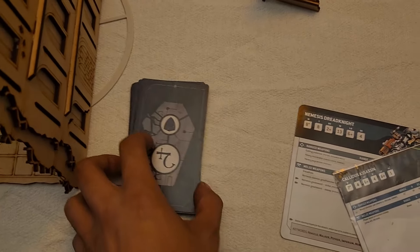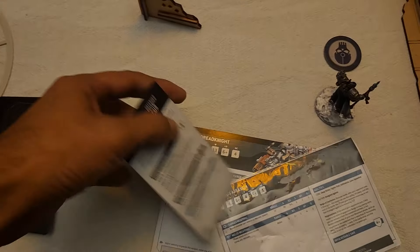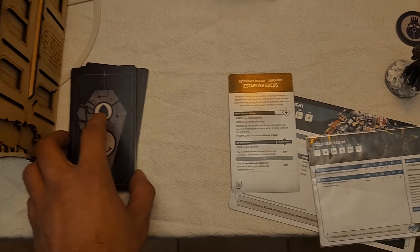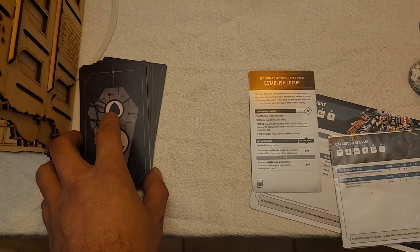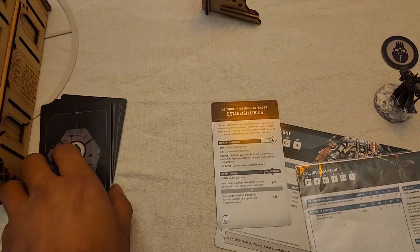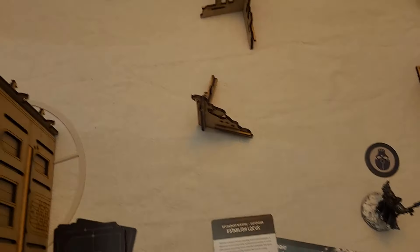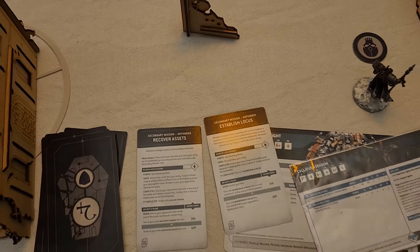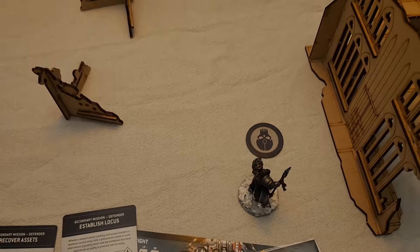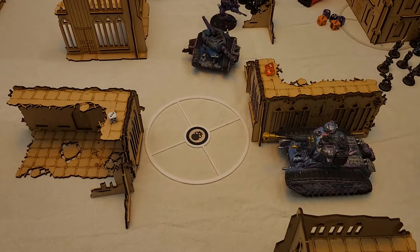I'm up to 2 CP now. I draw Recover Assets — probably going to toss that — and Established Locus. Actually I'll hold on to Recover Assets in case I can get something done. We're going to my movement. I do get 5 points for this objective, bringing me up to 10. Score is 10 to 19. Let's see if I can get some of these points back and establish some Locus.